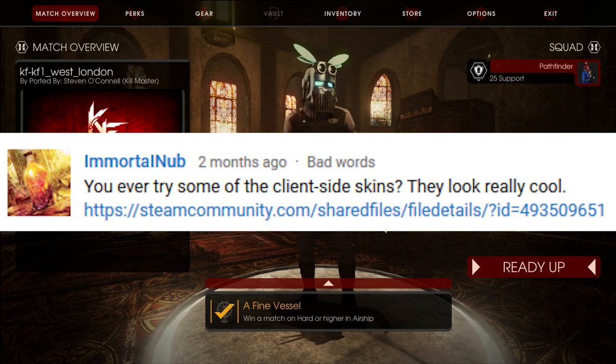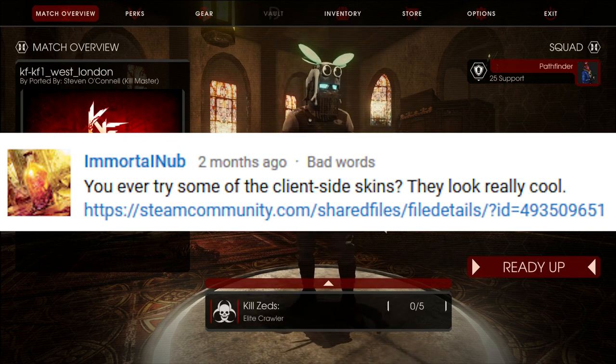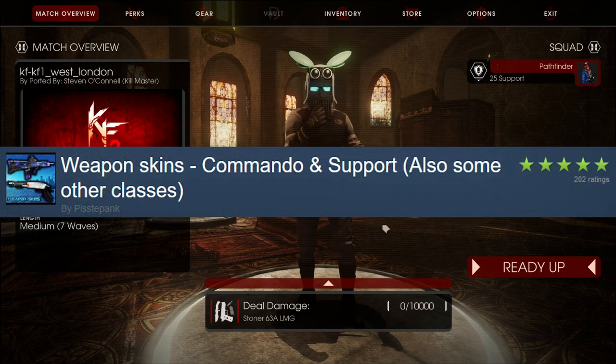So I'm just going to give them a go today. These skins are going to be linked in the description — pretty much the same link you see on screen right now. And these skins are from... wait, what the hell is this? Piss the Punk? Piss the Punk? Exactly, that's your name — Piss the Punk.